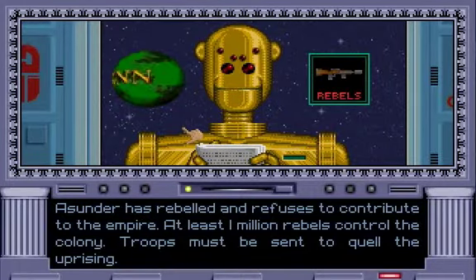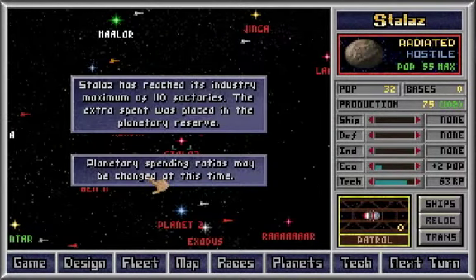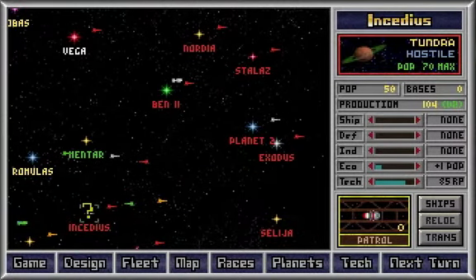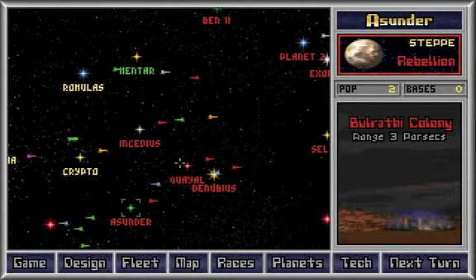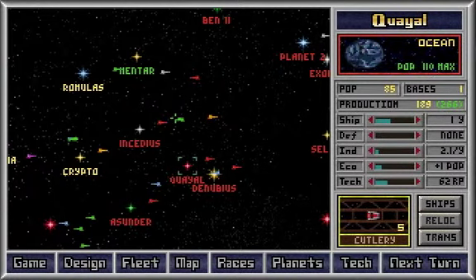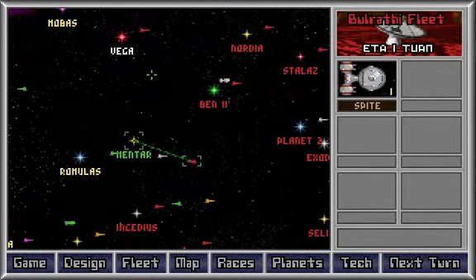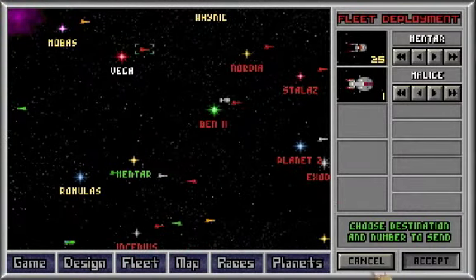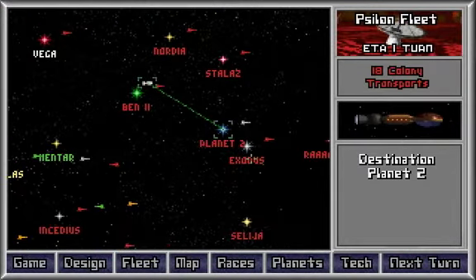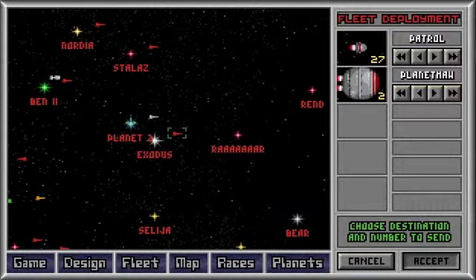Sunder has rebelled and refuses to contribute to the empire. At least one million rebels control the colony — troops must be sent to quell the uprising. I'll set like seven, should be enough. Sparrowhawk's getting there, warships getting there, spy getting there. Vega — I sent you here, good. Eight King transports — they will probably take it.